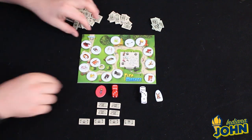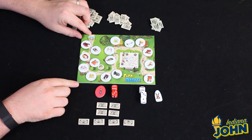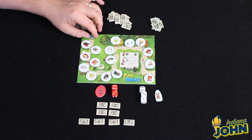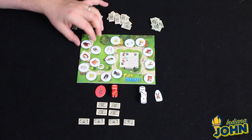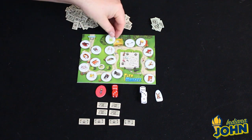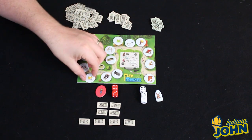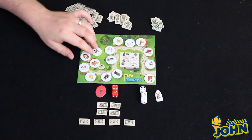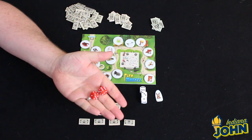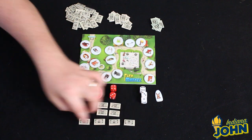Here's the setup for Flea Market. You have a little board that represents the path through your local flea market, and onto that board you're going to place these 16 tokens that represent very exciting items you can purchase at the flea market — everything from designer shoes to magic beans, and even the Ark of the Covenant. Then each player gets a player token in their color and two dice that match that color.